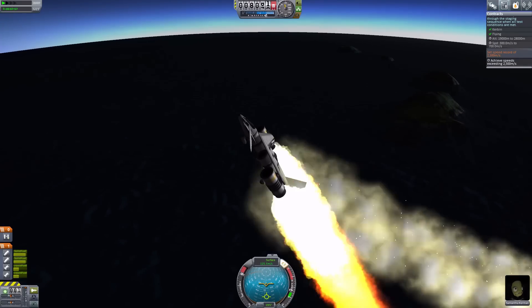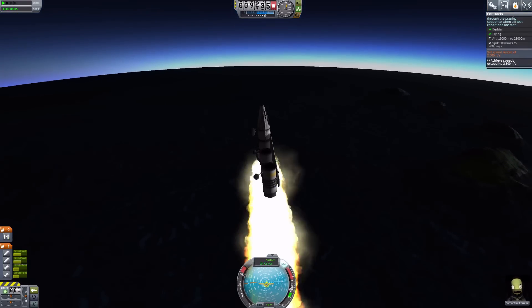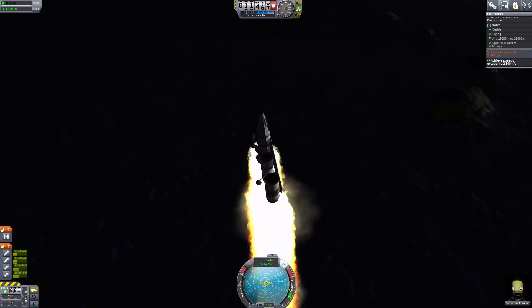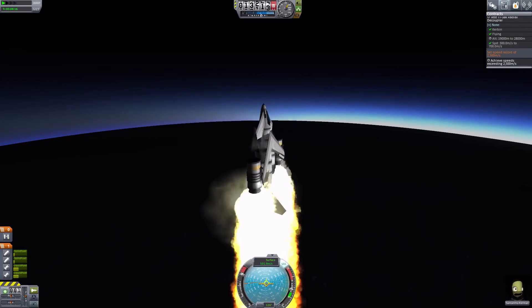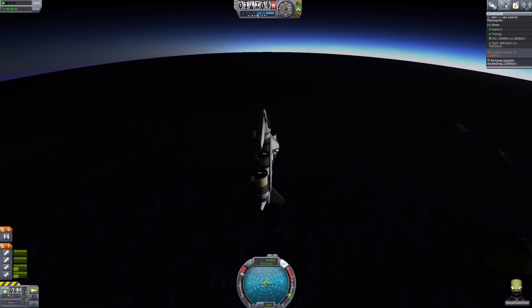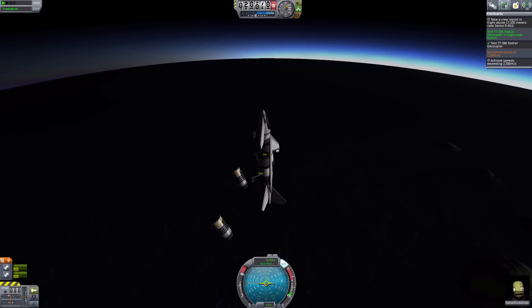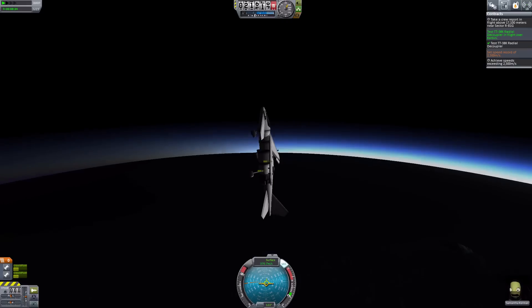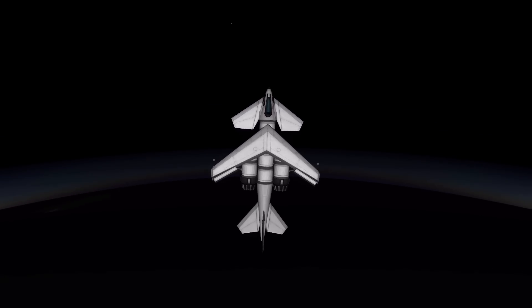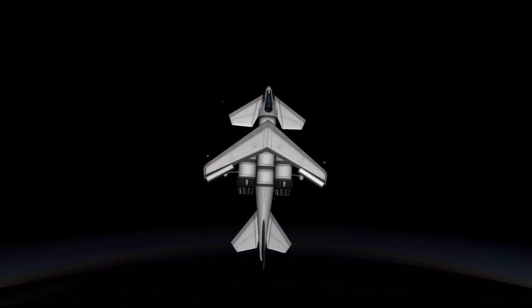There we go — there's a bit of speed. Currently at 140 metres a second, going full vertical. 9,000 metres, 280 metres a second — we're going to do this. The only prerequisite we've got to meet is 19 kilometres above Kerbin. We've got enough momentum to carry us well above 19 kilometres, then we'll drop the tanks and complete the contract. 18 kilometres... 19 kilometres — all prerequisites met, we have completed it. There go the engines cutting out because the atmosphere is so thin.